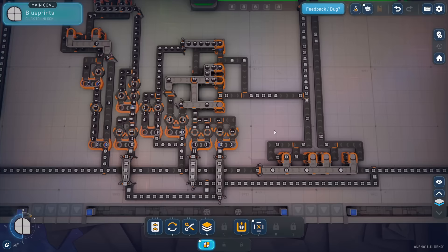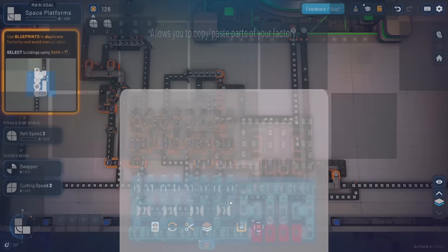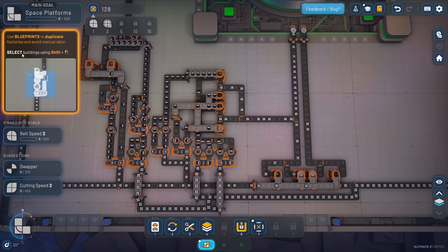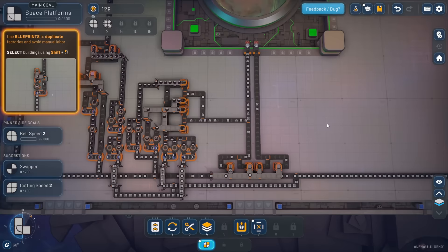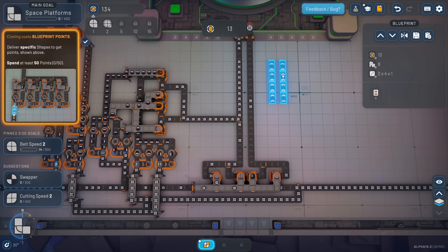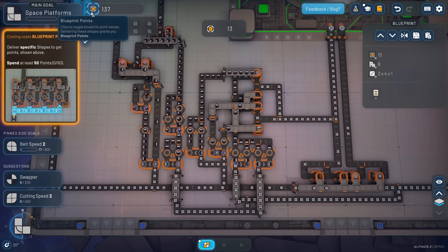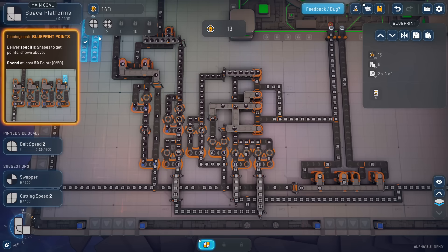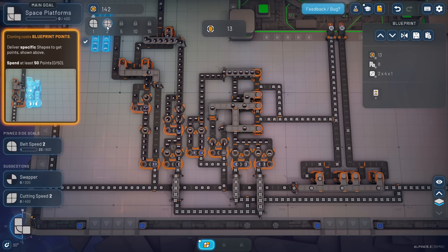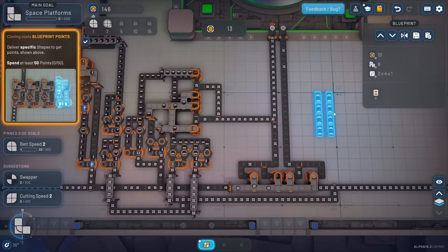We've got a bunch more going in now. Blueprints - we've unlocked them! It says 'use blueprints to duplicate factories and avoid manual labor.' Select buildings using Shift and primary click, then copy the selection with Ctrl+C. Then we can place these. It says spend at least 50 points - loaning costs blueprint points. Up top we just got a new display showing us our blueprint points and how we're earning them. As we do this three-quarters circle and square block, we're getting one blueprint point for every one we feed into the vortex.